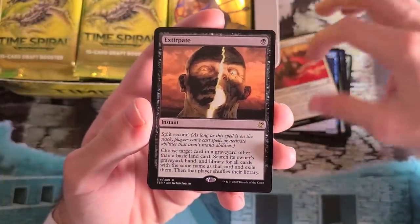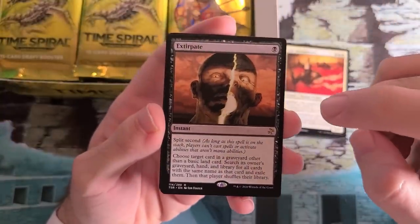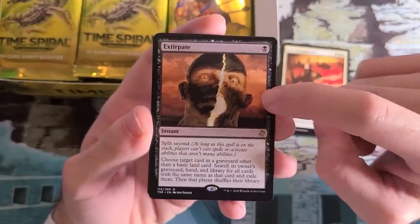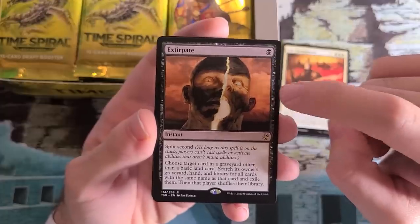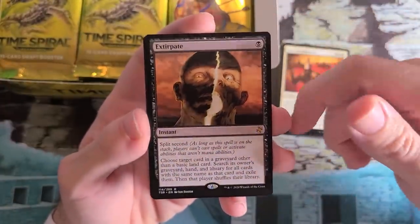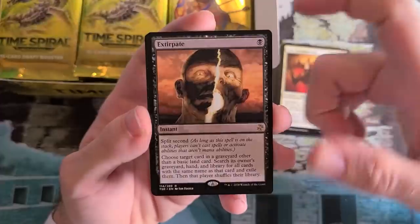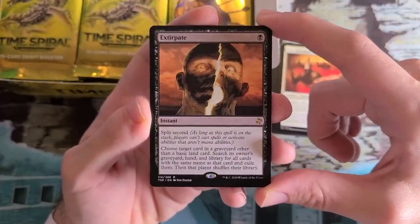Extirpate — this is a card that has seen a lot of play over the years. When Planar Chaos was previewed originally, this card was the hotness. Everyone was talking about making people discard a card on turn one and then Extirpating it out. These cards are always a little overhyped, but this is one that's seen a lot of play. Notably, it can hit non-basic lands — so you can get all the Tron pieces, for example, if you blow one up.